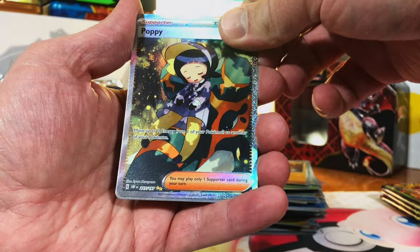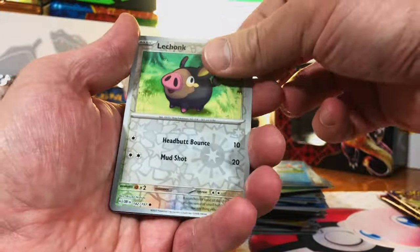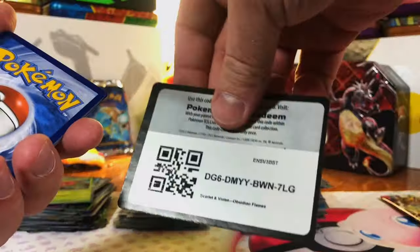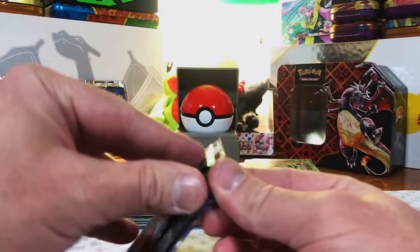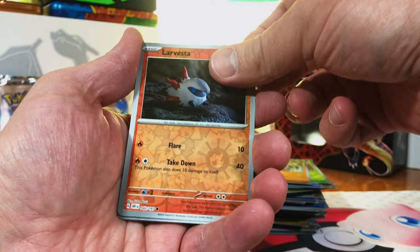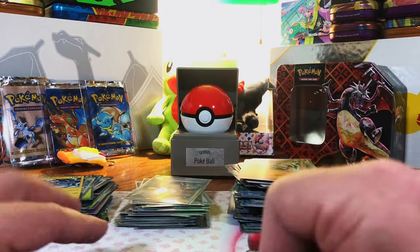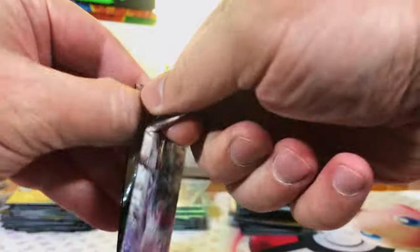Palafin, Greavard, Cubchoo, Scizor, Lechonk, Ferrokie, Scovillain — ugh, no. Capsakid, Diggersby, Scizor. Last pack of Obsidian Flames — let's get a fire last pack magic pull. Larvesta, Brassias — Thundurus, that's okay. We got an SIR and the full art Charizard — all right. Next to last set: Paldea Evolved — let's pull the Magikarp and/or the Iono.